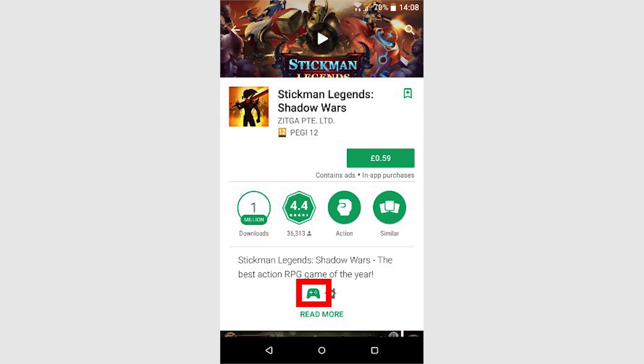When looking at a game's storage page, look out for the green gamepad icon. This signifies that the game is set up to work with Google Play Games, which means there's a chance it will use cloud saves. Frustratingly, you won't know whether a game cloud saves to Google Play Games until you play it, and many games have their own methods of cloud saves.